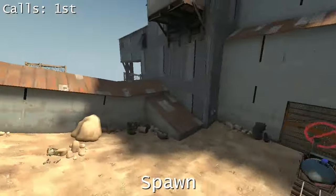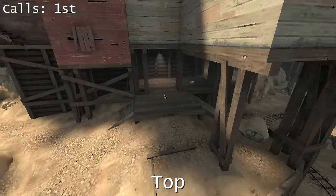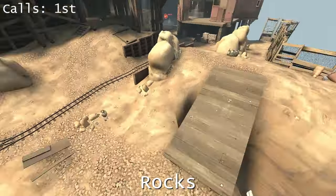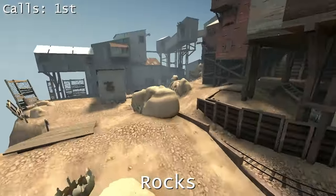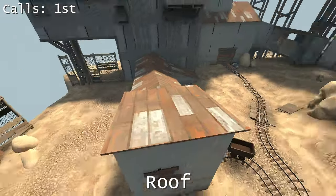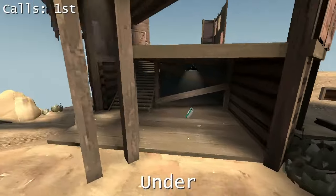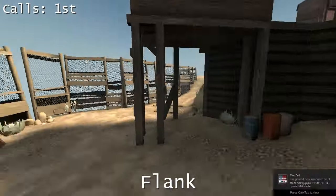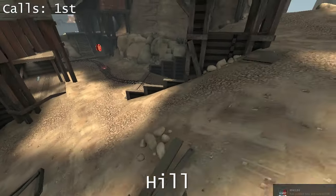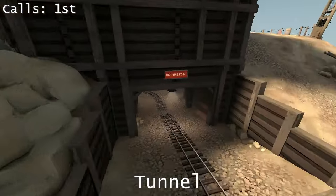Over here you have the three spawn doors for blue, you have the tracks going straight up the middle. This area is called top and is where most of the attacks come from along this route from this spawn door. This is called slope or rocks. Sometimes the red sniper will be here, often the blue engineer will be here. This is behind spawn, this is roof. This top area here is called playground, this is underneath and has the health pack. This whole area here is flank and is where the engineer will find his big ammo pack. This is hill and goes towards second point. This is cliff. Finally this gets called tunnel.